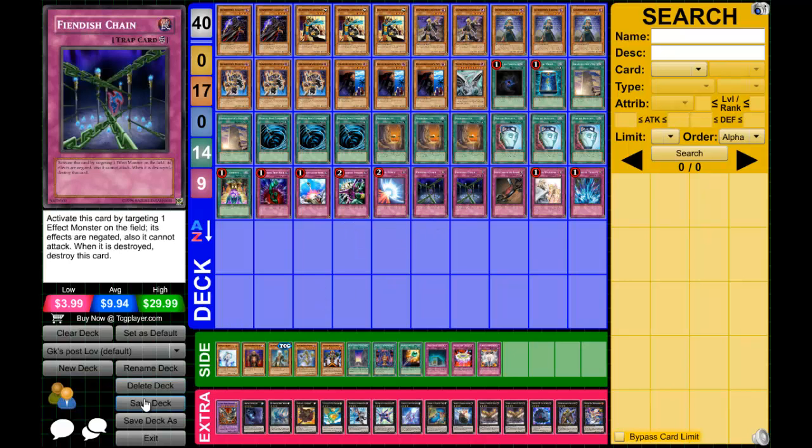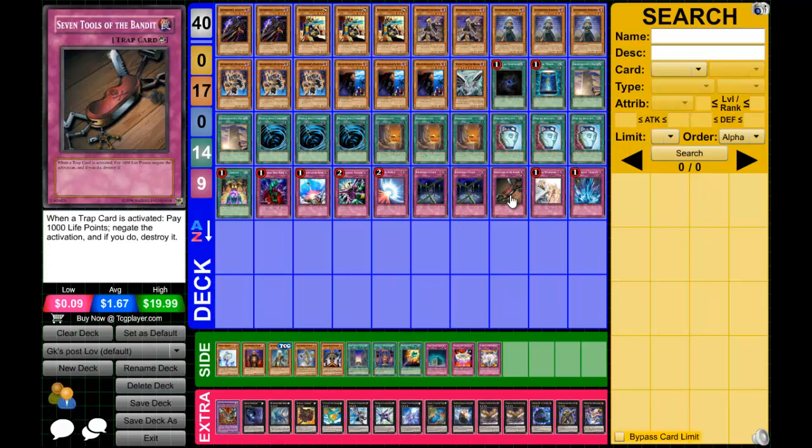Either two D-Prison or two Mirror Force — your choice, I just put one of each so you can see both options. Two Dimensional Chains — stopping effects and stopping cards from attacking, pretty good.